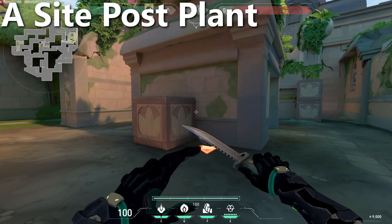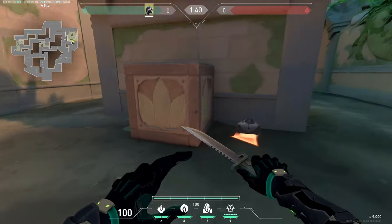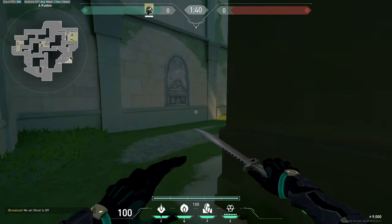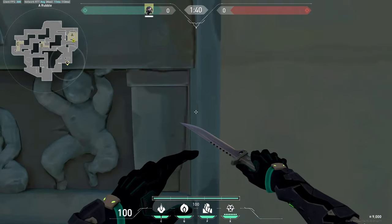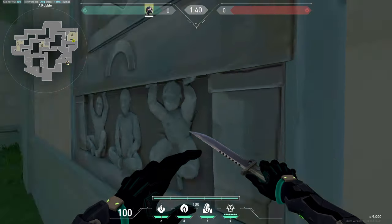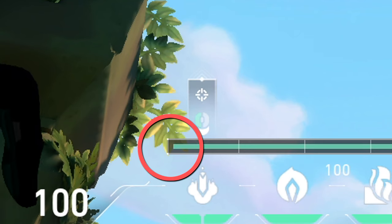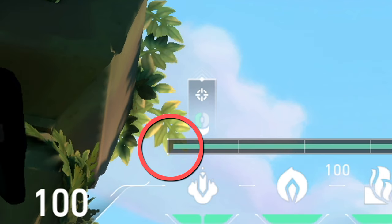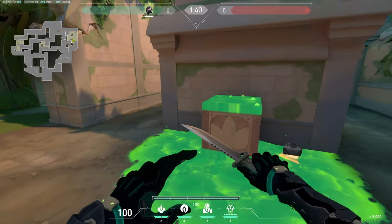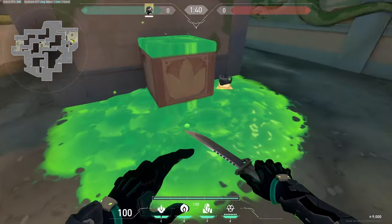Starting with the A site post plant: this lineup is for when the spike is planted on any side of this box. Come out into A main, aim at the right side of this art on the wall, and stand in the middle of this line. Aim up until the bottom left corner of your toxin bar is at the bottom of this leaf, then do a normal left click — the molly lands right on top of the box covering the entire area.